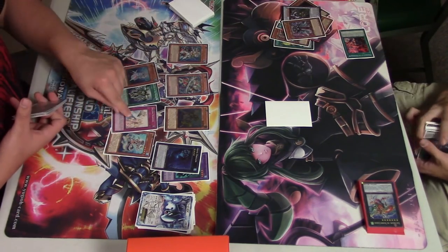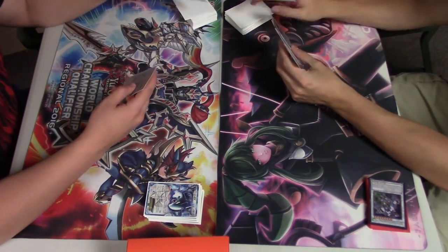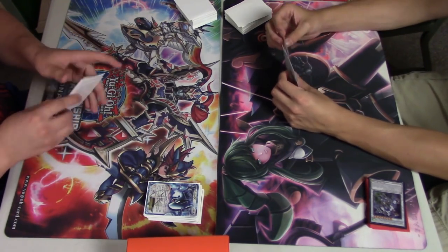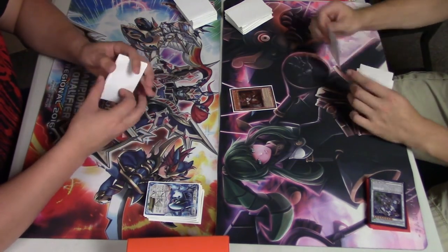We get Dragoons on the field and we've got Diva, Warning, Turge, and Mizuchi — pretty stacked going into the next turn. But he's going to be out of life points at that point. The OTK power, as we know, is all too strong with Mermails and that's why I love the deck so much.